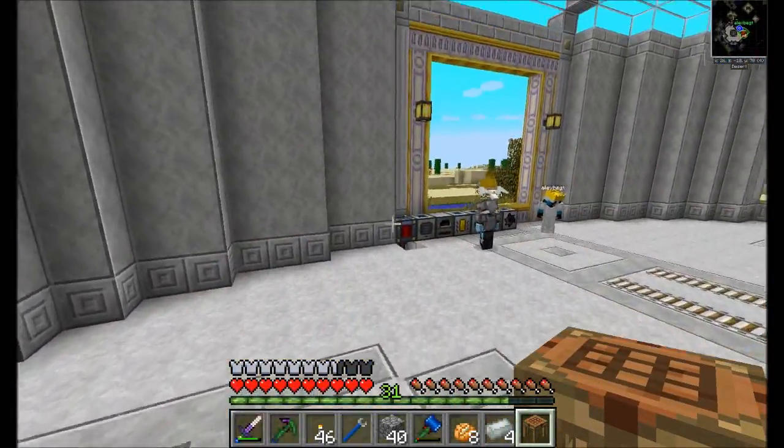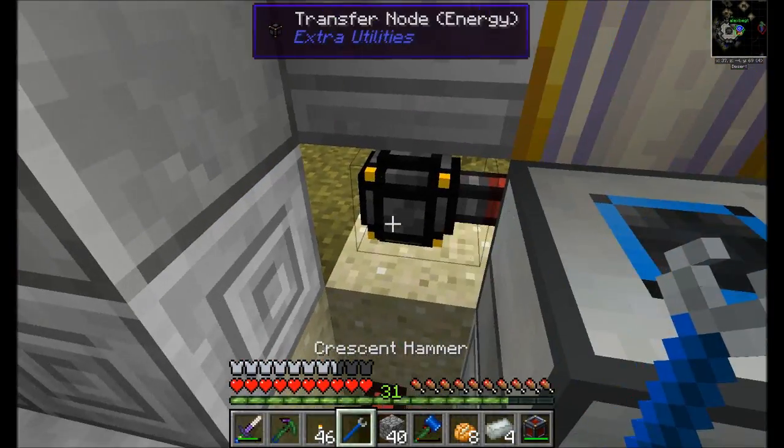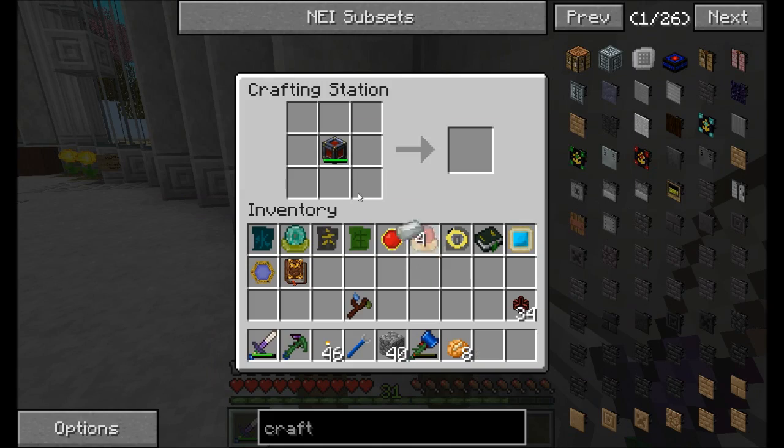Ask a programmer a question, then tell him not to answer it - that's hard. Here we go, you can't just do that. I know, it doesn't work. Upgrading to Invar.